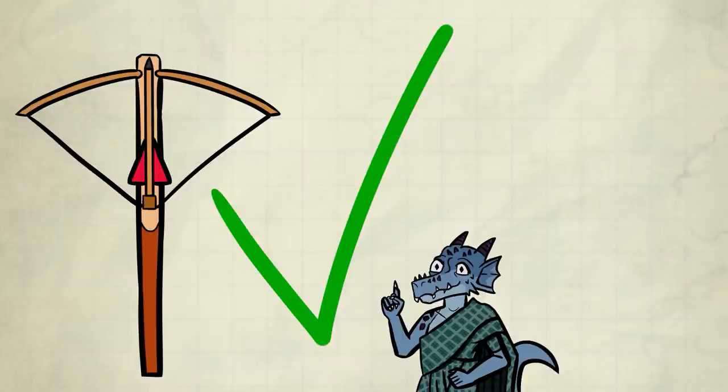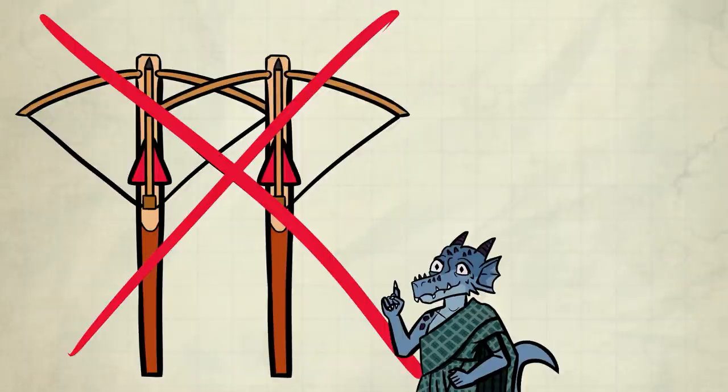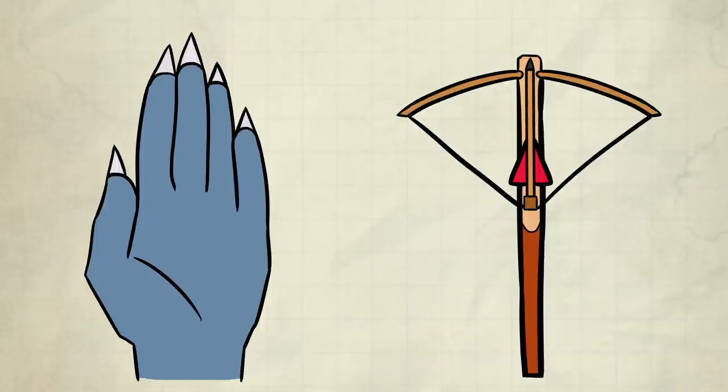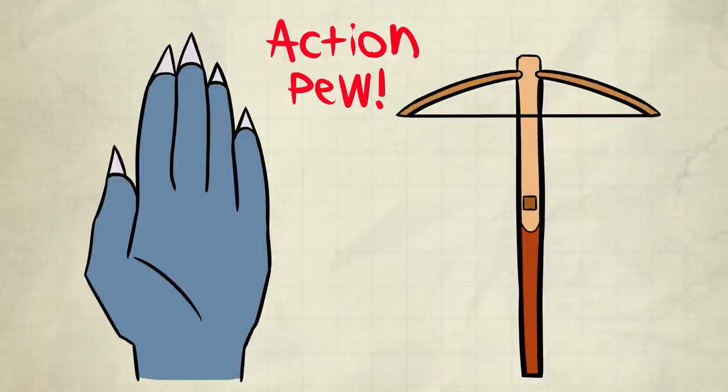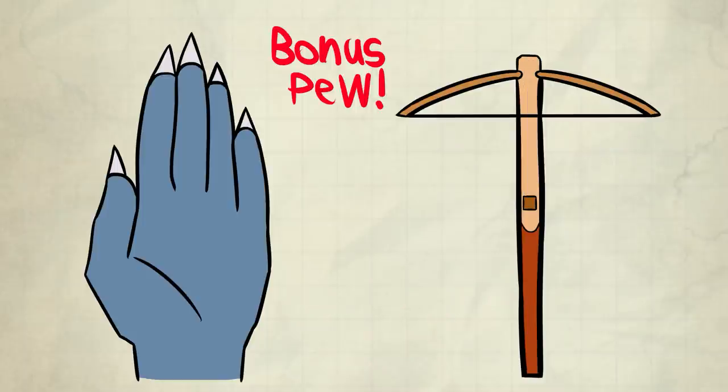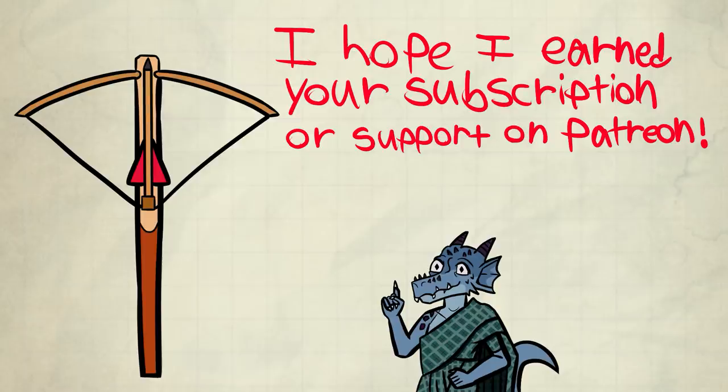So all you need is one hand crossbow, not two. You don't need to dual-wield or anything, so forget about it. One hand crossbow. Here's these things called hands. I have my hand crossbow in one hand, nothing in the other. I can shoot one time as an action with my hand crossbow, and due to me using an action to shoot — and it happens to be a one-handed weapon — that means I can shoot again as a bonus action with the same hand crossbow. A hand crossbow is a one-handed weapon. A hand crossbow is also a hand crossbow. You get the point.